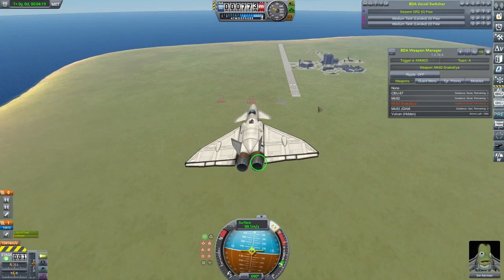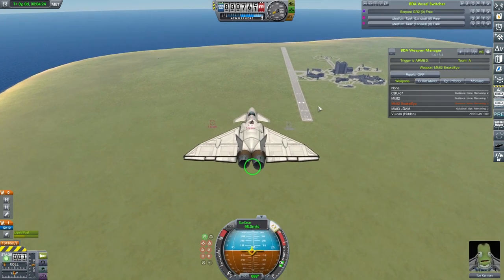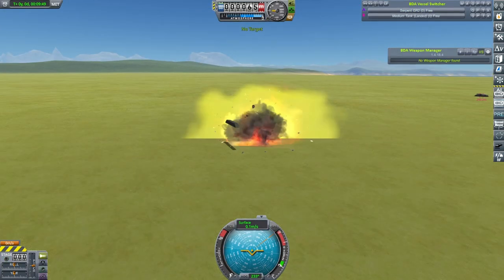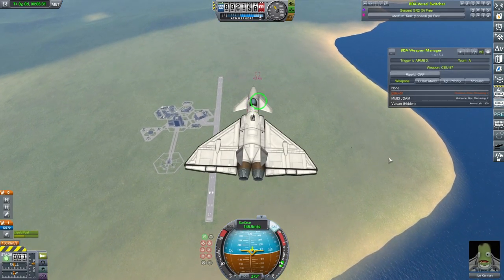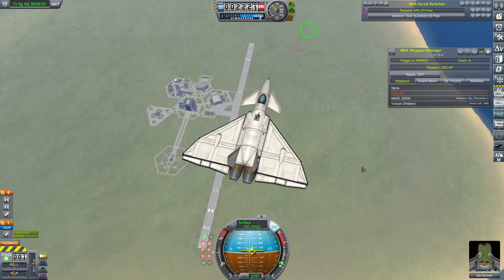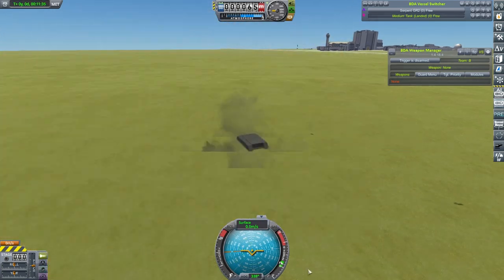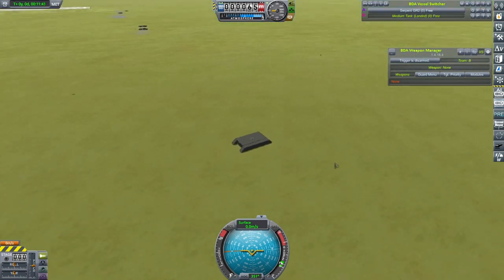Next we're going to try a low altitude pass with the Snake Eyes, the low altitude air brake type bomb. Trying to get that reticule right on the target — I'd say that's pretty good. For the last of our unguided bombs, we're going for the CBU-87 cluster bomb. Not exactly on target, but hopefully the cluster bomb does its job. I think that's centred roughly where I had the reticule when I dropped the bombs, so everything's good with the unguided bombs.